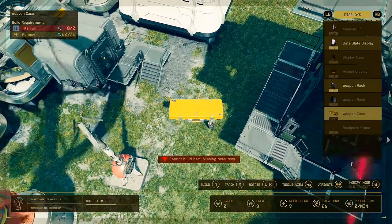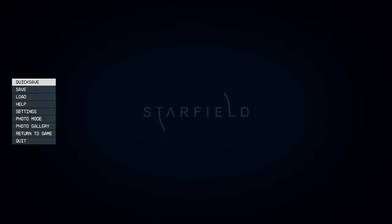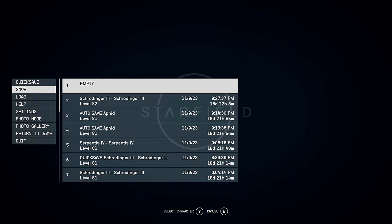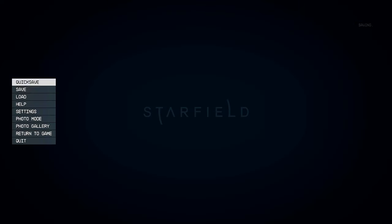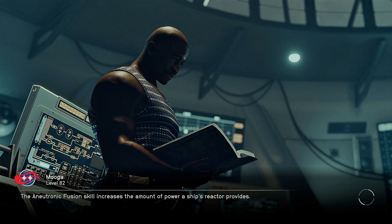Exit, save your game, and then go right back in and load the game that you saved. What this will do is fill all of these cases. Now if your difficulty is on very hard and you're a higher level, you have a higher chance of getting legendary weapons in these cases.